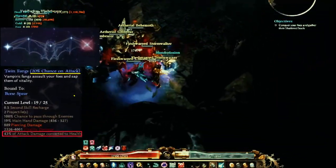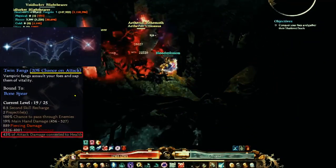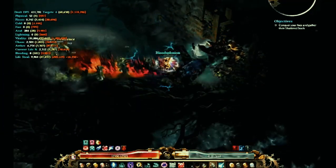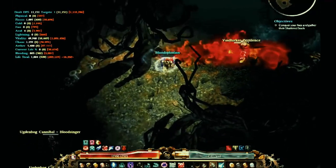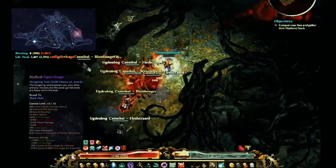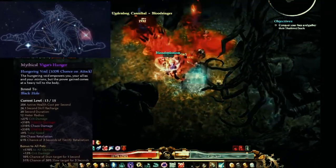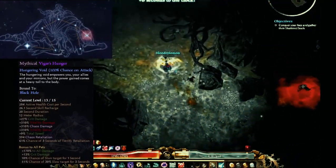Essentially I got that to keep my health up all the time. A lot of these are just spread out to get my resistances up, as well as get to Dying God over there. Dying God increases your damage by about 300% right now.